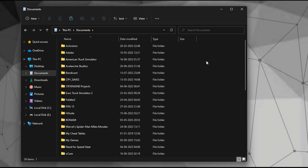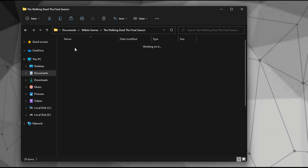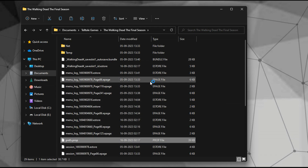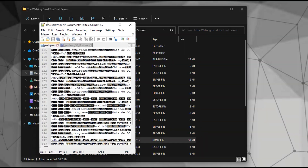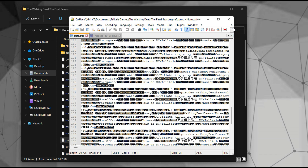The configuration file of this game is located in your Documents folder, under Telltale Games, The Walking Dead The Final Season. It's important to note that the configuration file of this game is encrypted, making it impossible to decrypt or modify manually, so just leave it.